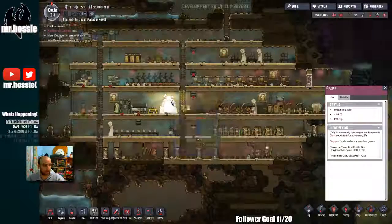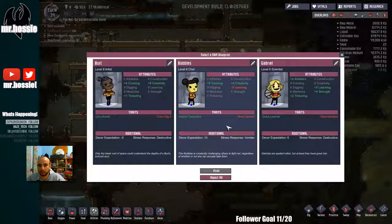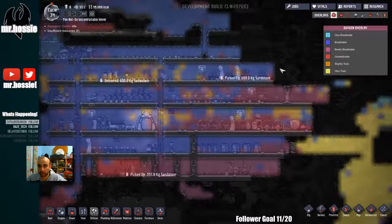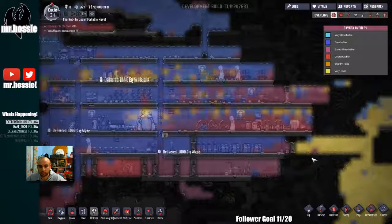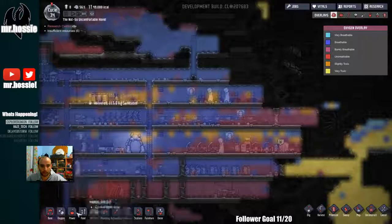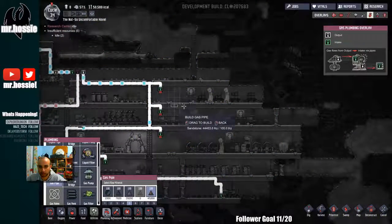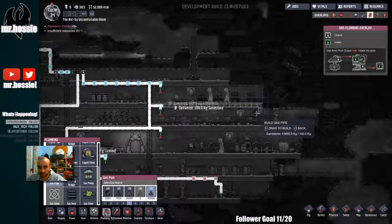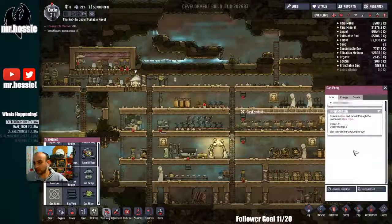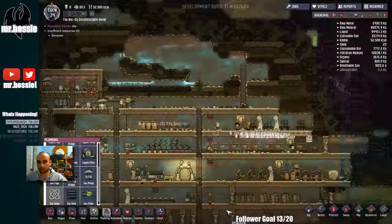I have no idea what's going on. New duplicates are available — we are going to reject new duplicates. Yeah, the abyssalite makes oxy-hydrogen. Do I want one more? No. Reject. This is not good. We might need to pump more oxygen into here, into this area. Let's do it — pipe, pipe, pipes, plumbing, gas pipe. And we'll vent hydrogen. Can I make this pick what it sucks up? No, I can't — I can only filter it with this gas filter. Insufficient resources — algae. Yeah, we know. We ran out of algae. It's a common occurrence.